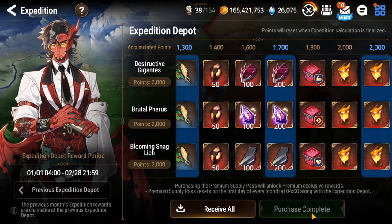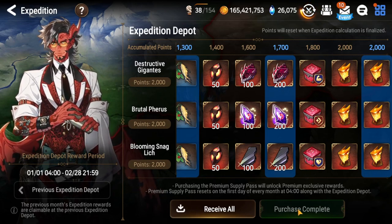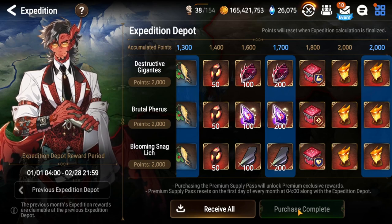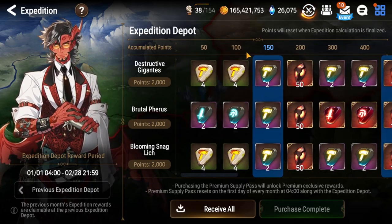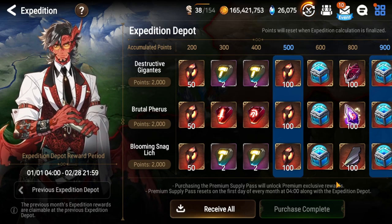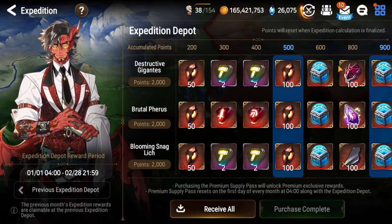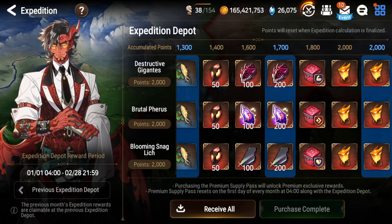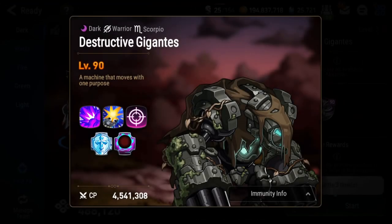I personally don't buy Epic passes, but consider it like this: it costs 1500 to buy the premium pass here in the expedition, whereas it costs 900 for what I'd consider fewer rewards in the epic pass. And you basically get this every single month. This is going to help you progress, help you get gear, and help you build amazing items to advance and have fun in Epic Seven — because that's what it's all about.